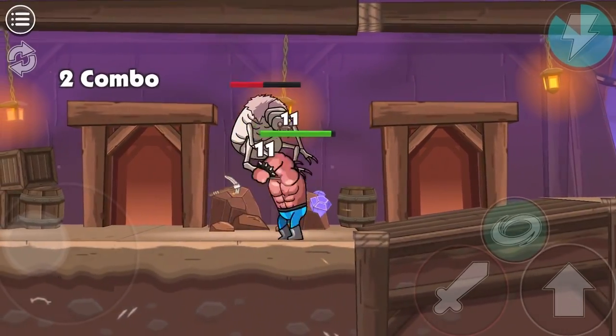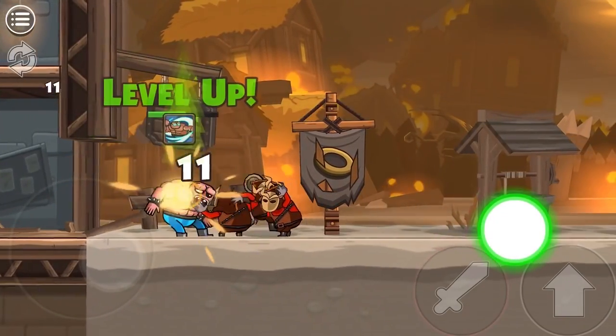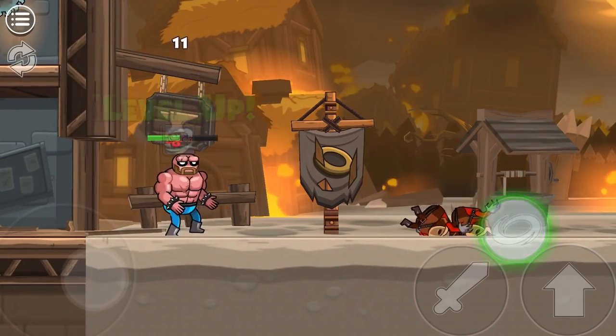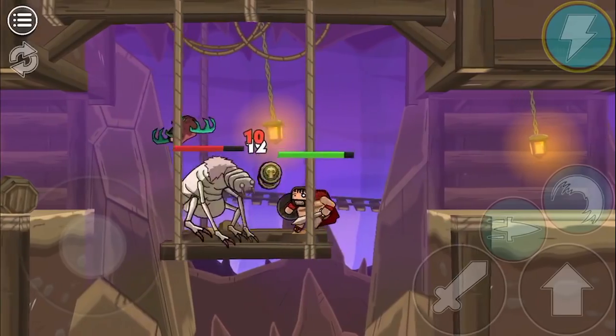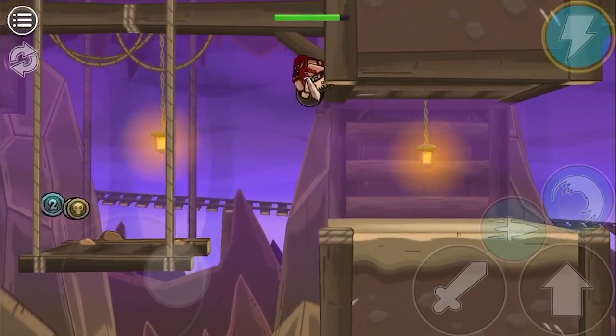Buttons along the bottom of the screen control your movement, attacks, and jumps. As you power up the different characters, you'll unlock special moves that you can unleash. These appear on screen when you've unlocked them, which does make things a little fiddly when you've got a full power slugger on a small screen.